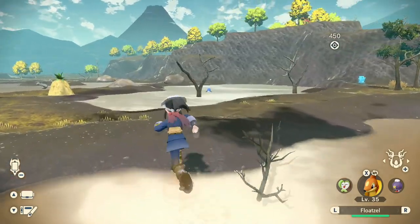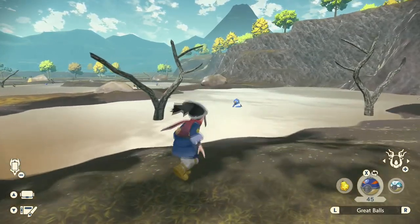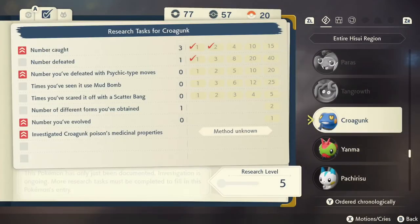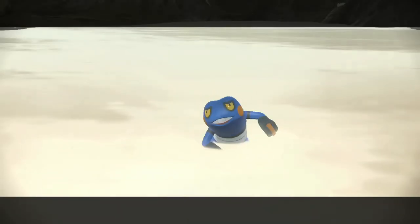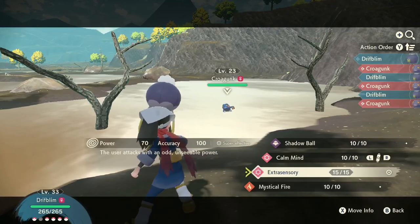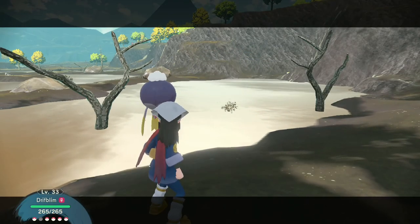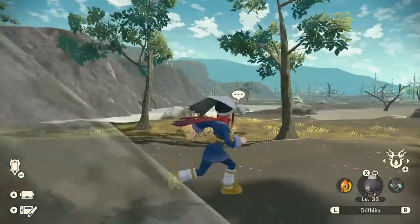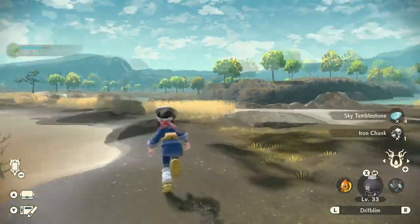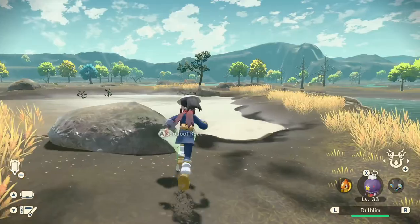Did I ever finish off Croagunk? Croagunk — did I finish you off? No, actually. Number I've defeated with Psychic-type moves — I could use Drifblim for that. Drifblim can do this. We have Extrasensory. Boom boom boom — eat it, nerd. Didn't Extrasensory used to target physical defense or something? I know there's a Psychic move that does that, I just don't remember what it was. We're doing it. We finished that quest — I've got the Hippopotas that I need.